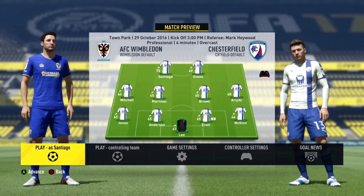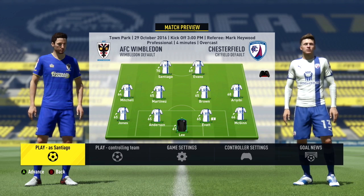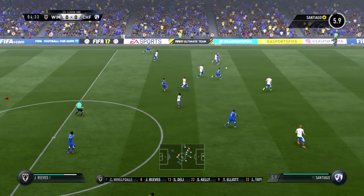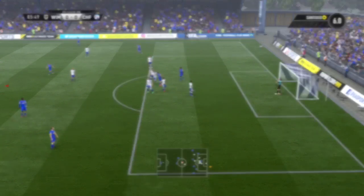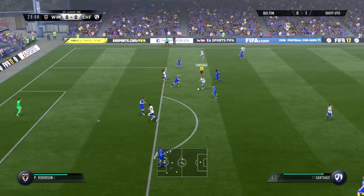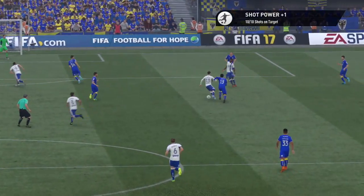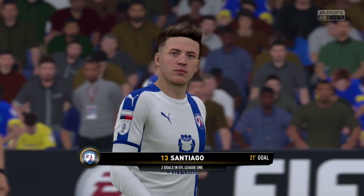AFC Wimbledon are not the best of teams, so I'm hoping to get a few goals now that the difficulty is on professional. Chad Evans is starting with us in a strong lineup for Chesterfield. Things didn't start off really well, but around the 18th minute Santiago Lopez got the chance to shine. Around 30 yards away from goal, he gets the ball, makes a great run going past three players, and then Santiago Lopez smashes the ball into the back of the net. He gets a few objectives done but most importantly puts Chesterfield into the lead - a brilliant finish from the number 13, who is gunning to get the number 10 shirt.